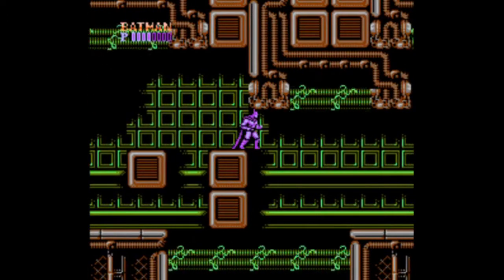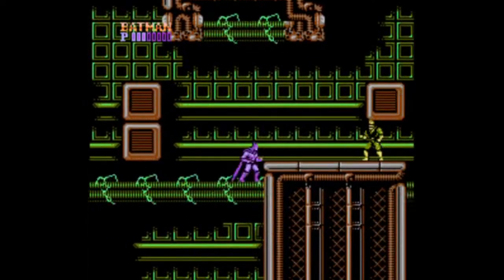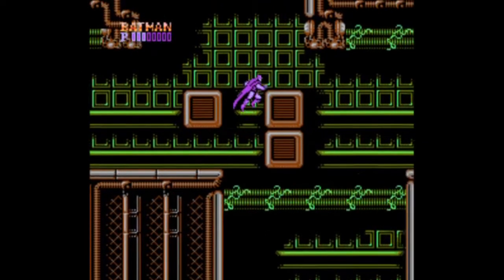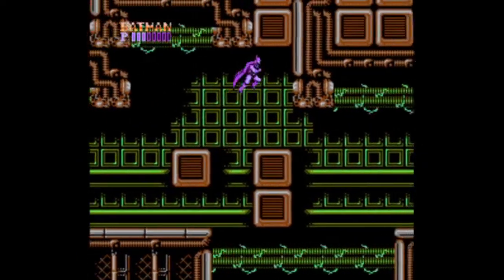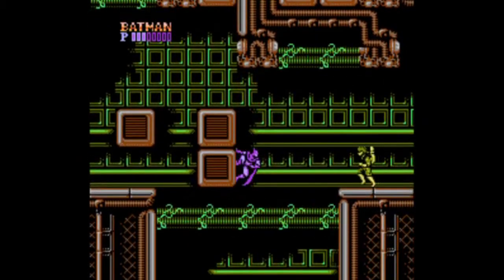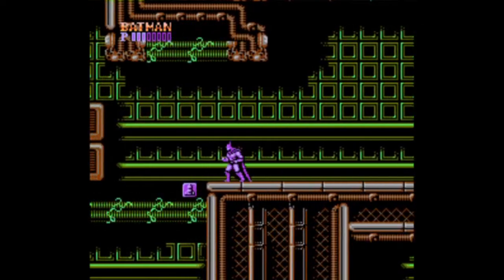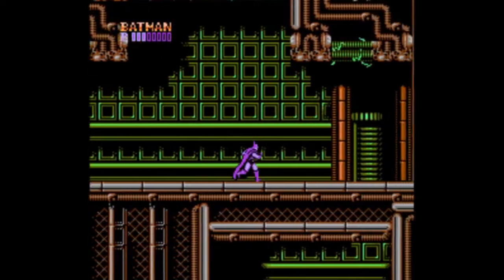I see what you're supposed to do — supposed to use the wall jump to get across. Is he gonna kill himself? Yes he is. I am not getting that ammo. Made it through this stage — is it another boss fight?